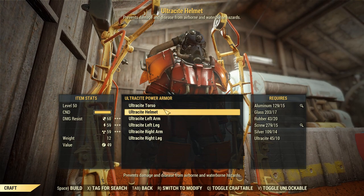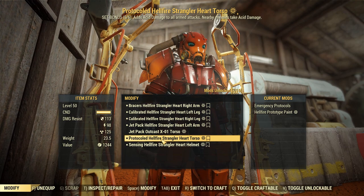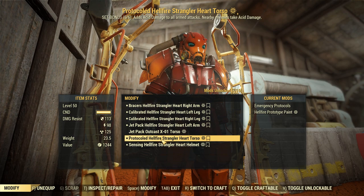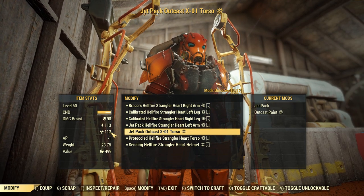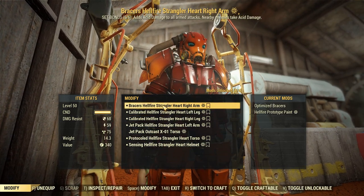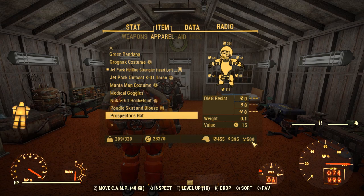Taking a look at the Power Armor torso of the Ultrasight variety, we've got 113, 98, and 98. Going over to the protocol one, looks like we get a little bit more radiation resistance, which is useful for the Vault raids. If we go over to the X01 Power Armor, it's actually beating that, which is interesting, because normally X01 would be the highest rad resistance. So you've got extra rad resistance on your side.